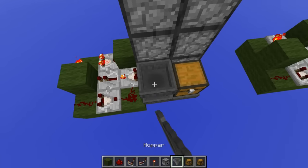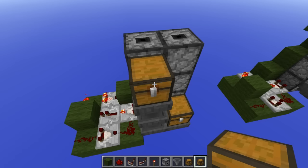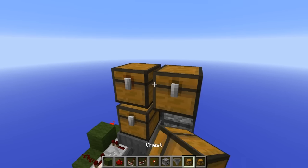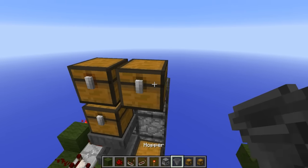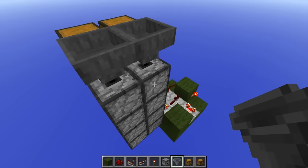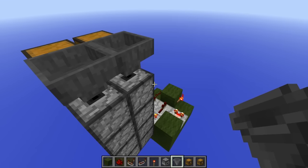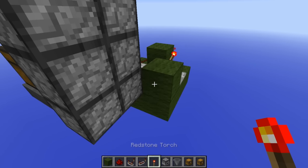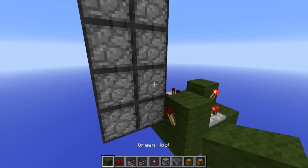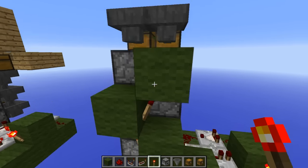From here, we're going to go two hoppers up, and we're going to place a regular chest there, then a trap chest here, and a regular chest here — and now we have our interface system. From the back here, we're going to put hoppers like this, and as items get pushed up through the dropper, they'll get pushed into the hopper and go into the chest. Now all that's left to do is add our redstone torch tower right here — place a torch there, blocks like this, and then we're just going to alternate torches back and forth like that.